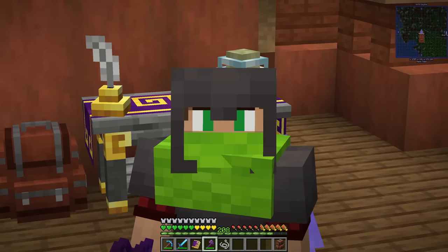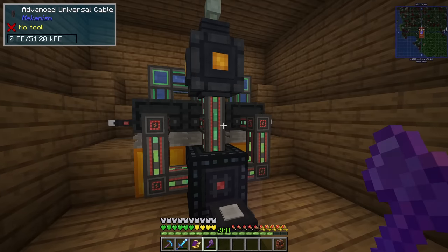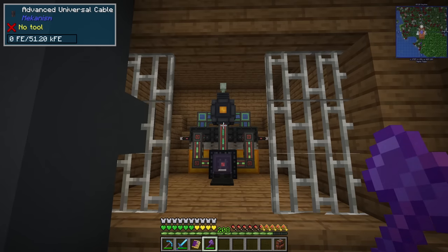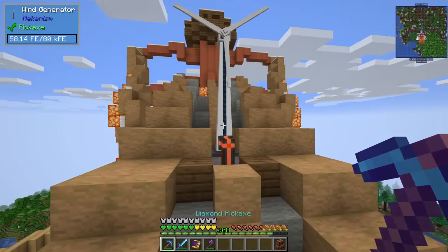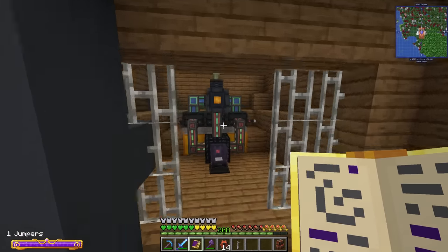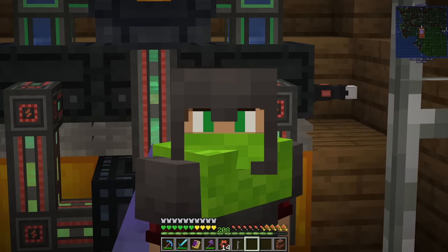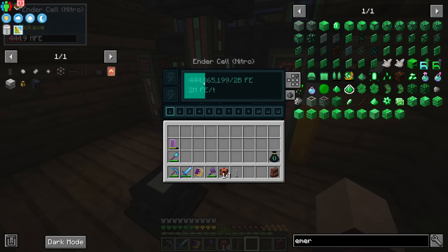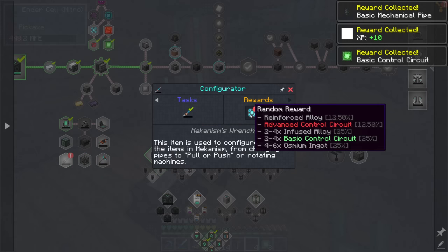Hello everyone, welcome back to All The Mods 8 where in the last episode we made this. It actually turned out fairly symmetrical, so it kind of does look a little bit like an engine. I love it. With that power setup we superseded this — we no longer need the setup up top because this is producing three times 5600, so 16,800 FE per tick.